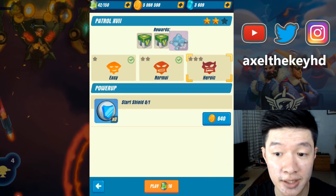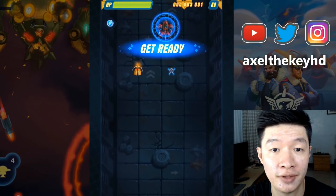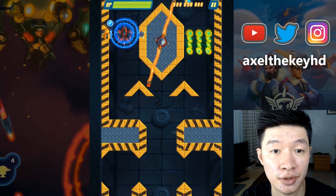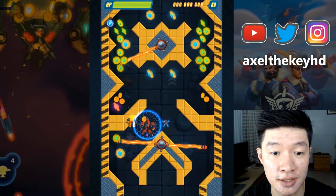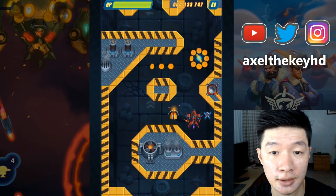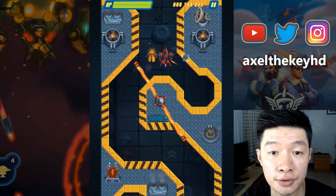Last but not least, we are doing Patrol 17 on heroic mode. Let's get this. If this will be able to get done in a very quick way without even sacrificing all of my revival ability or any turns. Probably going no-hit — the perfect way of getting this, if I could. Well anyway, this is just too hard to handle. Let's get all the coins instead. At least trying not to use the revival ability — that's probably the best I can do for now.